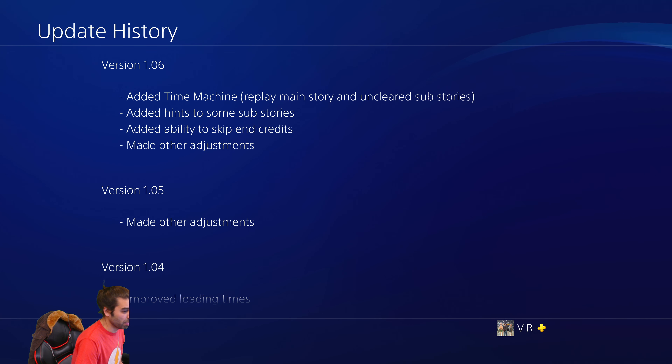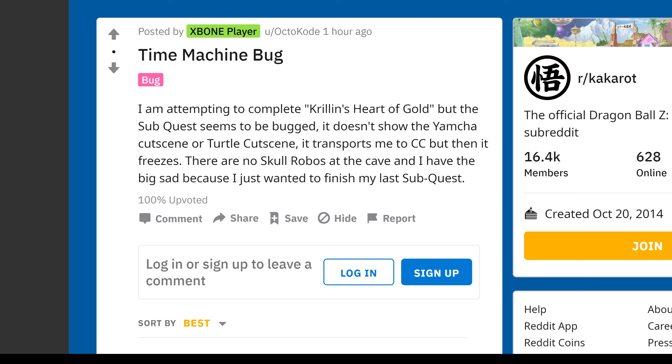One of the first things I found out is that the time machine has a hidden bug that a lot of people are starting to experience. It's a good DLC but it's brand new — patch 1.07 will probably be hitting soon. Players attempting to play Krillin's Heart of Gold sub quest find it bugged: it doesn't show Yamcha's cutscene or the turtle cutscene, making it completely unplayable.